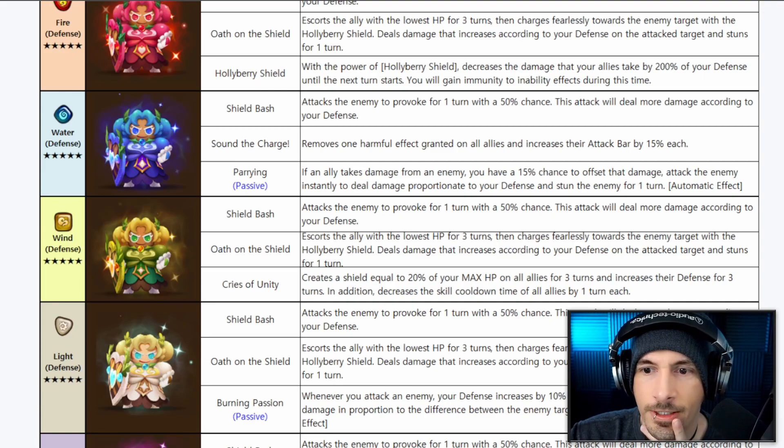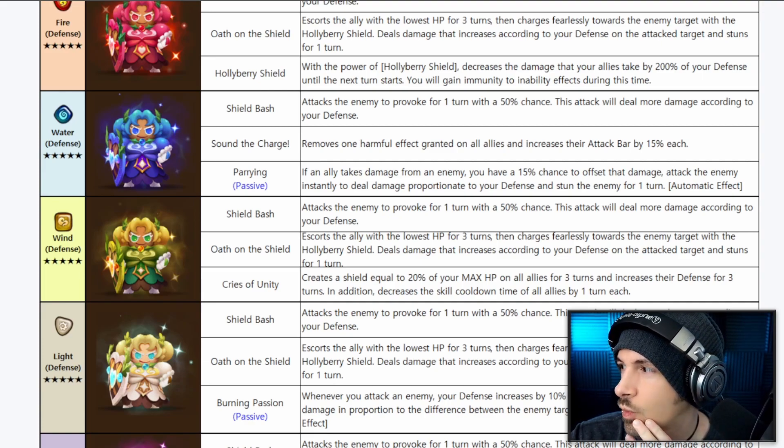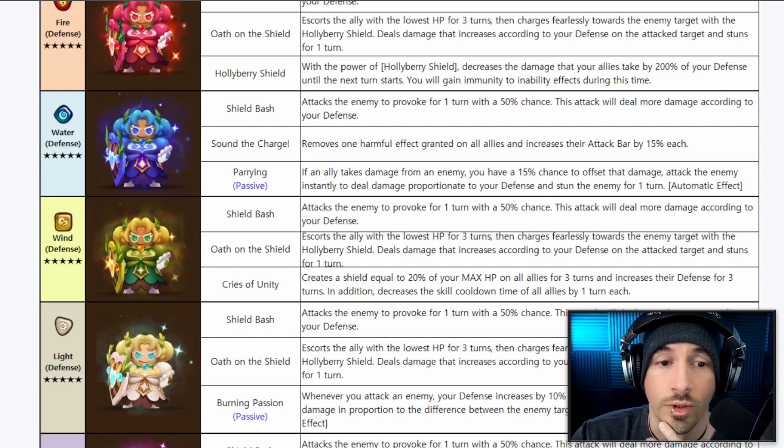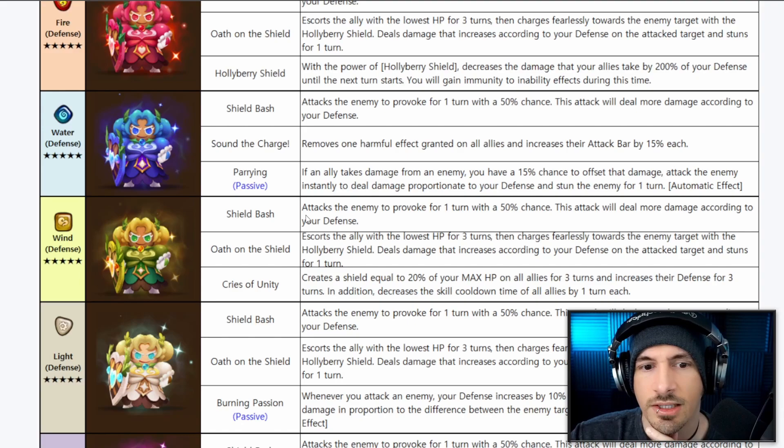The Hollyberry Cookies all have defense leader skills for their respective elements — 50% defense each. They all have 101 base speed. They share a cleanse and increase attack bar by 15% each skill.